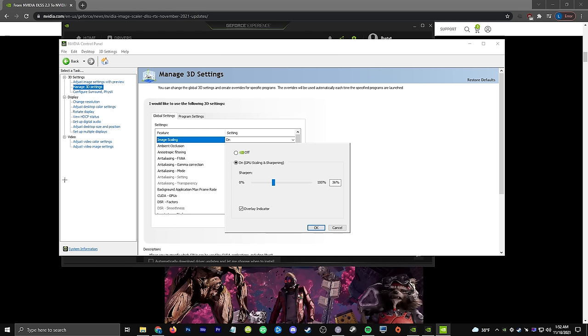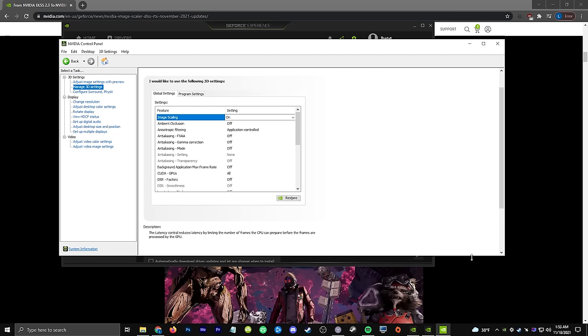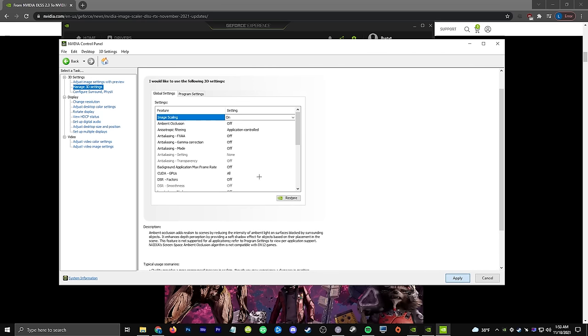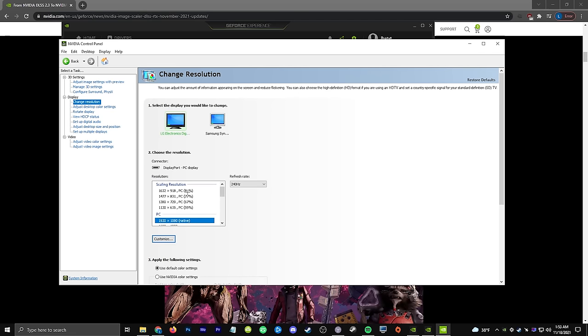There's an overlay indicator option — a little 'NIS' indicator will appear green if it's working and blue if it's not doing anything. It doesn't show up on OBS capture, but you can enable it for your own purposes. The sharpening setting here doesn't really matter because you can adjust it in real time in-game. Set this to on and hit apply — the first time you do this, you'll need to reboot your PC. Once you come back, go to 'Change Resolution' and you'll see a new scaling resolution section offering 85%, 77%, 67%, and 59% of your native resolution.